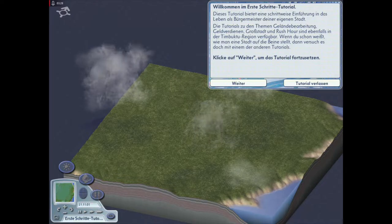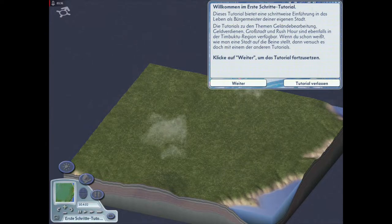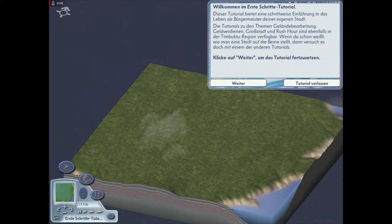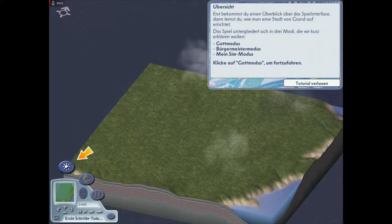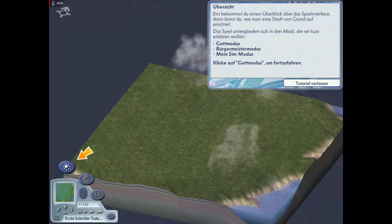Die Tutorials zu den Themen Geländebearbeitung, Geld verdienen, Großstadt und weitere sind ebenfalls in der Timbuktu-Region verfügbar. Erst bekommst du einen Überblick über das Spielinterface - geile Musik hier! Dann lernst du, wie man eine Stadt vom Grund auf errichtet. Das Spiel untergliedert sich in drei Modi: Gott-Modus und Bürgermeister-Modus.